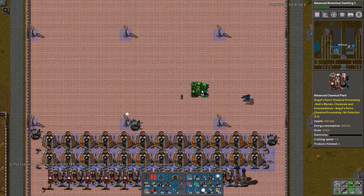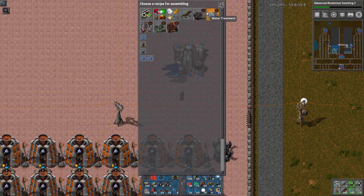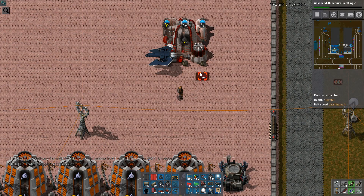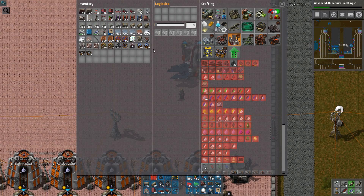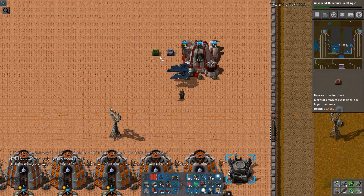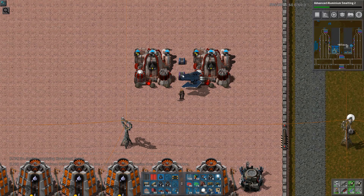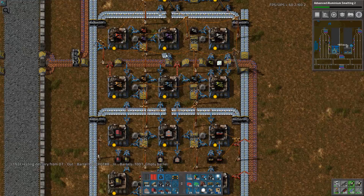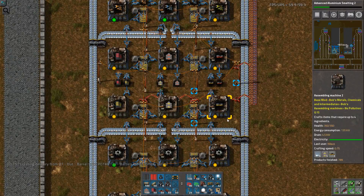Let's just get started on it and build it up. I'll start something like here, and we'll be doing some kind of gasification — that gasification thing. I'll need some inserters here. It's been a while since I used belts — actually I don't need belts because I don't want to use belts at all.